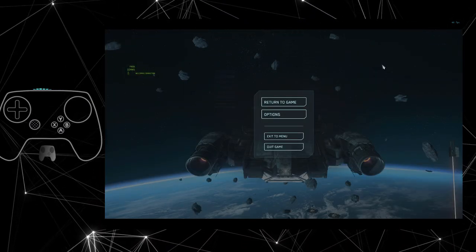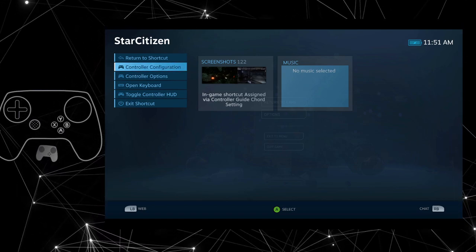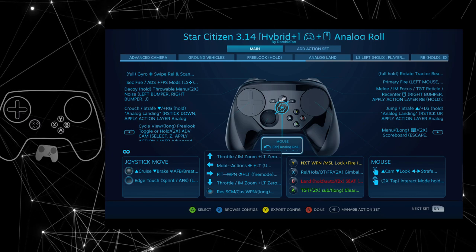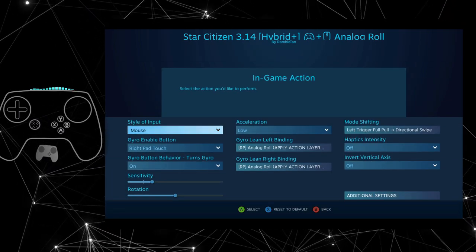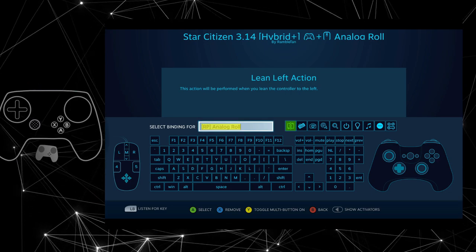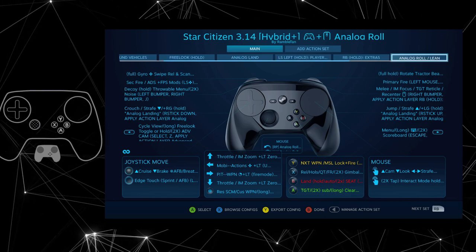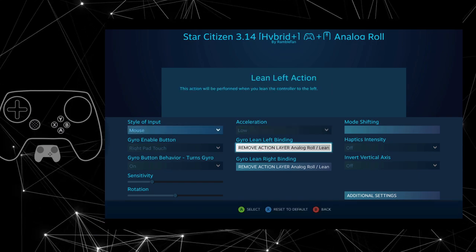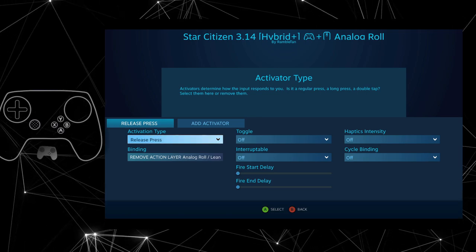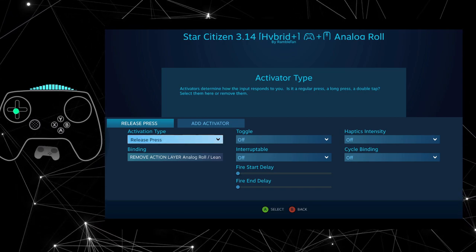I know, that's kind of rambly. This is not so much a tutorial, and it's extra rambly because I have been obsessing over this, and I just figured this out last night. So what I'm doing is I have my mouse with a tilt. The tilt binding is going to my analog roll. I have a tilt which is a release press to get rid of this layer, so this layer is only enacted while I'm holding my tilt. Once I bring the controller level, it's going to unload it.